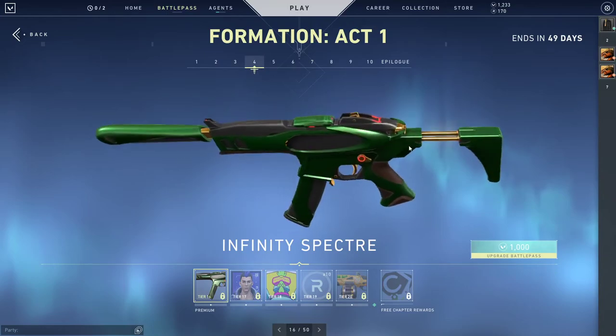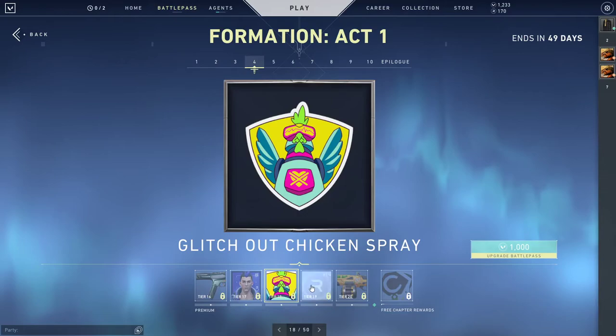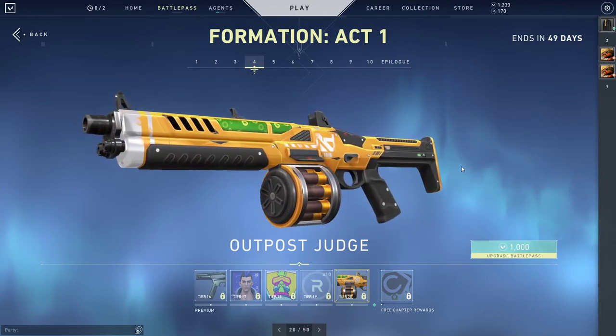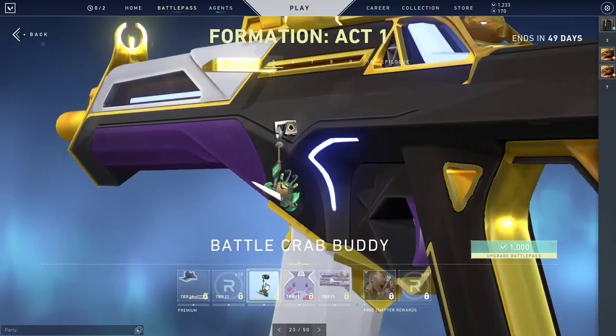Oh, this looks so good — tier 17 the Yoru ID card. Nice little spray, fire! I don't use the Judge too much but this skin is nice, I might have to start playing it more. I literally do this at the beginning of the round with a knife anyway — now there's a spray for it, that's crazy.